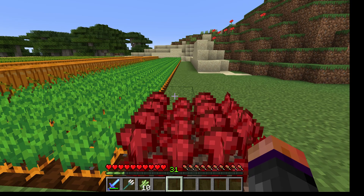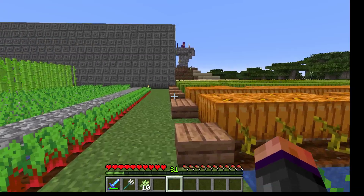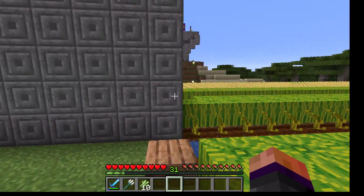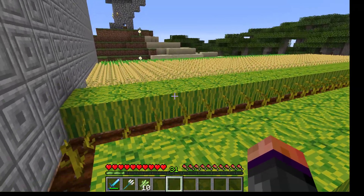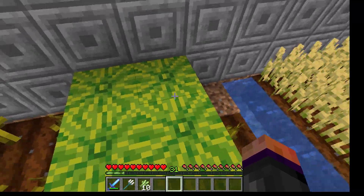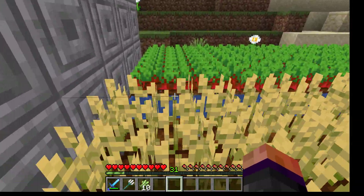Over here is a little patch of nether wart that fellow server member Fred planted next to my farm. Since we're mostly cooperating with each other on this world right now, I'm going to try to get through here without — oh well, I accidentally broke some farmland. That's fine, I'll just repair it later.